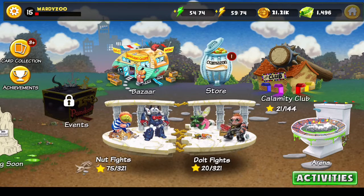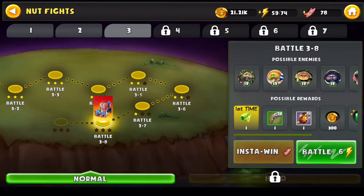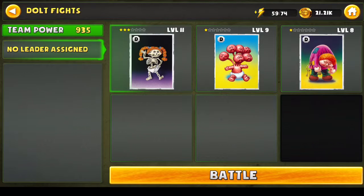You start off in the game and you get your nut fights. As you get a little bit better, you unlock the adult fights. These are two separate islands. In the nut fights, you can only use nut monsters. So if I click on the nut fight and go to battle, these are all the units — I've got all five units I can use there for my nut fights. Now if I go to adult fights and battle, they're three different units, and that's all I've got so far in these. So you can only use nuts with nuts, adults with adults.